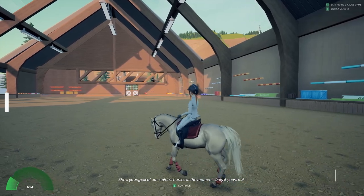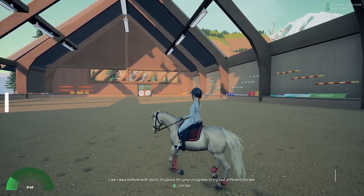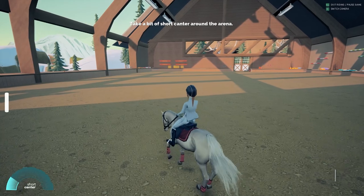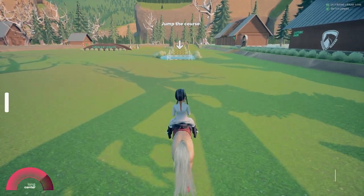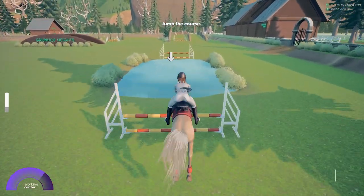Some horses can turn really sharp with little to no decrease in their speed at all, like Rose, the 5-year-old. She is quick but green because she is so young. In her greenness, she has a tendency to overjump obstacles, which will drain the horse's energy. While riding her, it's especially important to keep her speed steady so she won't overjump — the faster you are going, the higher they jump.